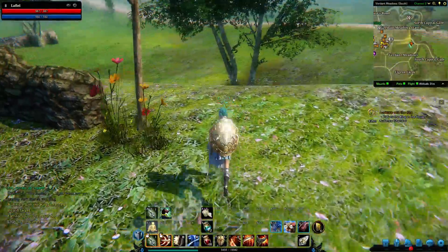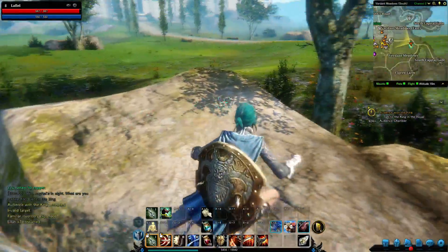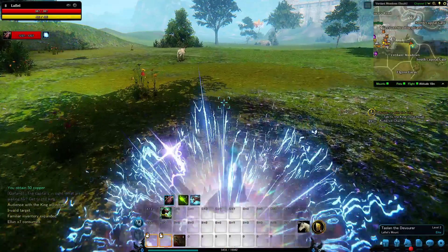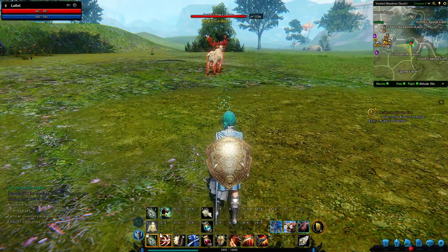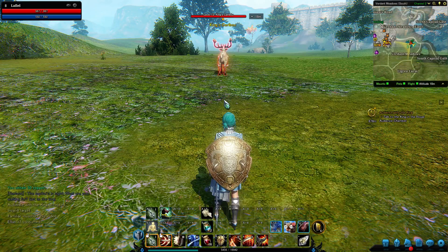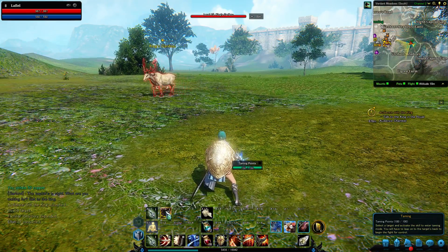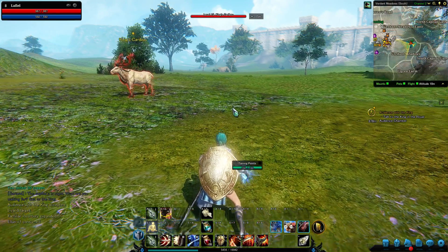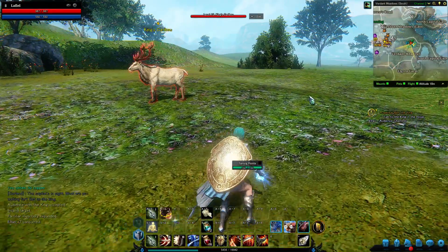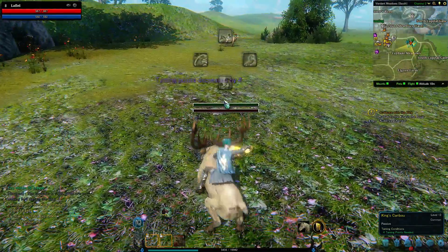I'm going to come down here where there should be a moose — there we go, a caribou. During the beginning area, there will be a quest that teaches you the tame skill and goes through the process of taming. But I'll show you it right now. Taming a mount requires the skill, and for you to sneak up and get close enough to where you see the space bar prompt — tap it and jump on top of it.